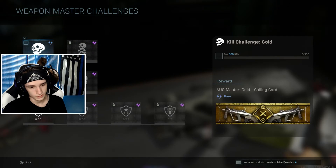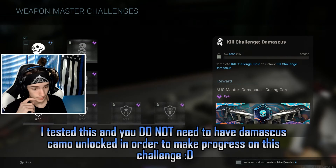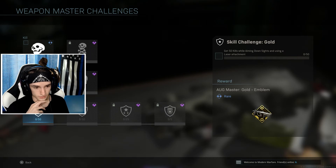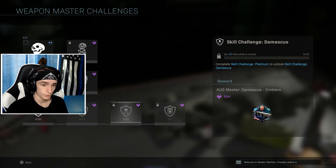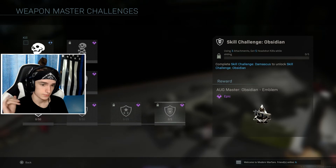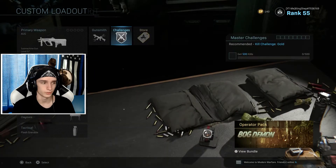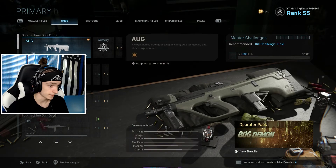Moving over to SMGs — the AUG — another 2500 kills for both gold and Damascus calling card. I wonder if you have to have Damascus on the weapon already to do these challenges — I'm not sure because these challenges came after I got Damascus. 50 kills while aiming down sights using a laser attachment — not too hard, get that done in a day on all SMGs. 50 kills while sliding — not hard. 25 kills in smoke — that's just hardcore on whatever map, smoke at your feet. Using three attachments, get five headshot kills while sliding — only five headshots, not too grindy.